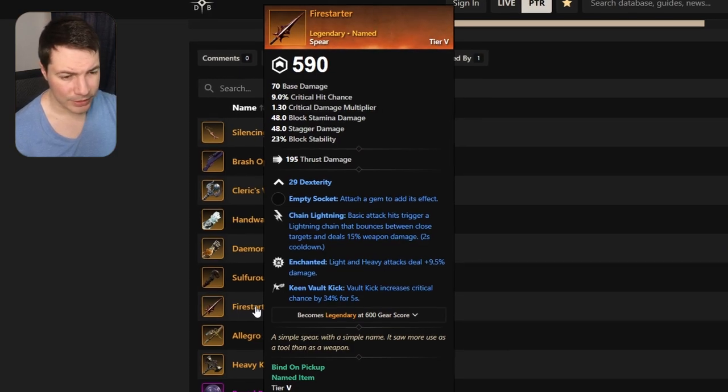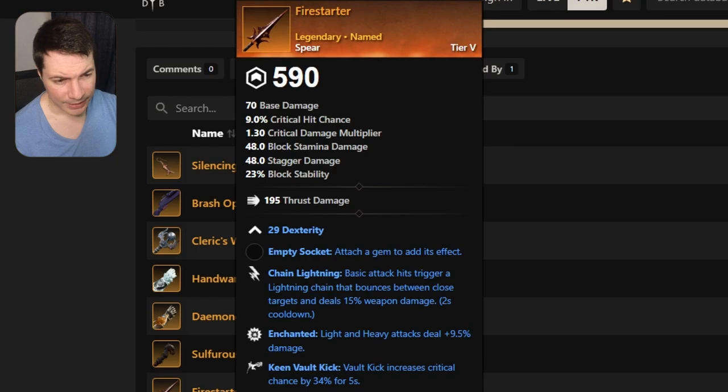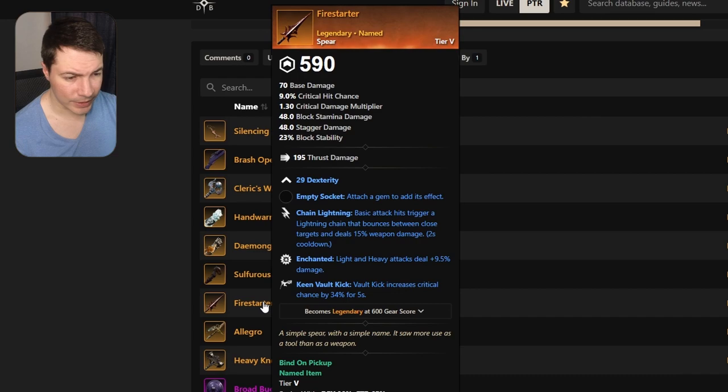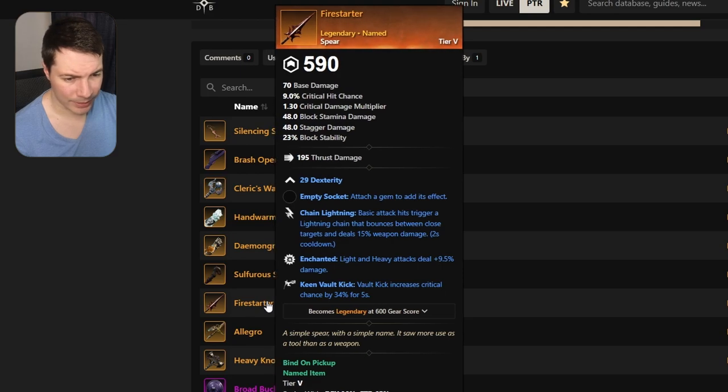Next one is Fire Starter, the spear. It has enlightening, enchanted, and keen worldly kick. Pretty good — they did nerf a lot of the critical hits, so keen worldly kick might actually start to be good if you want to crit a lot. But nonetheless, just the basic one here.